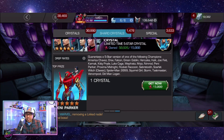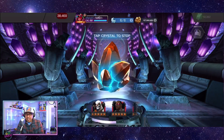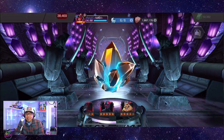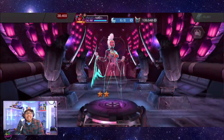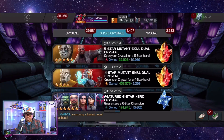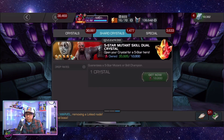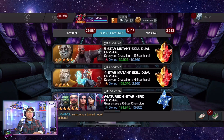I popped a ton of five-star crystals — I should have recorded it. I was trying to get Nimrod since I don't have him as a five-star. I got pretty much every other champion, and crazily, I didn't get Hercules either — and I popped close to 700-800k shards. Here goes a feature pop just for fun — still no Nimrod. I'll hold off until Nimrod gets added to the basic pool and dual crystals, and pop those instead. Still missing him from my collection.